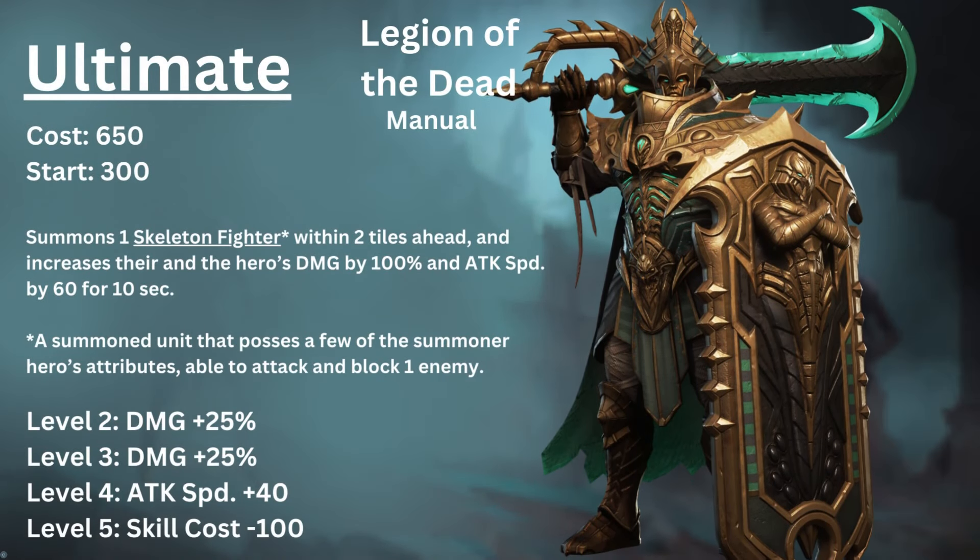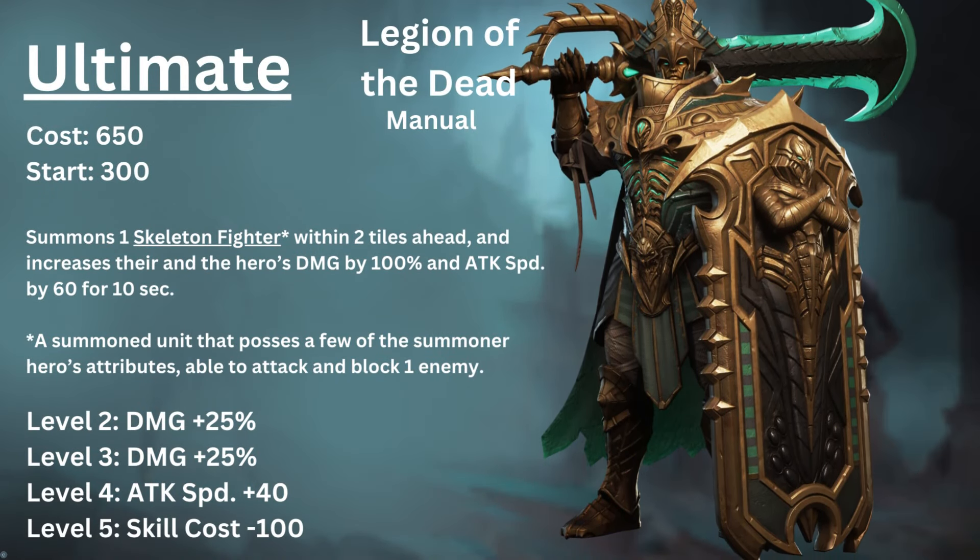Cyrus's ultimate, Legion of the Dead, is a manually activated ultimate with a rage cost of 650, and upon deployment he starts with 300. It summons one Skeleton Fighter within two tiles ahead and increases their and the hero's damage by 100% and attack speed by 60 for 10 seconds. The Skeleton Fighter is a summon unit that possesses a portion of the summoner hero's attributes, able to attack and block one enemy. With max skill ups, you can increase the damage by an additional 50%, increase attack speed by 40, and reduce the skill cost by 100.